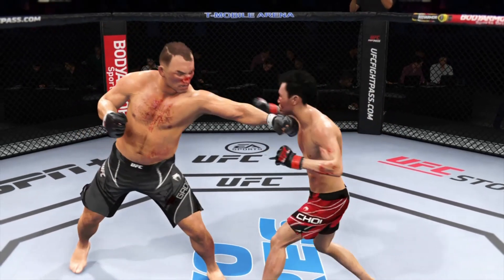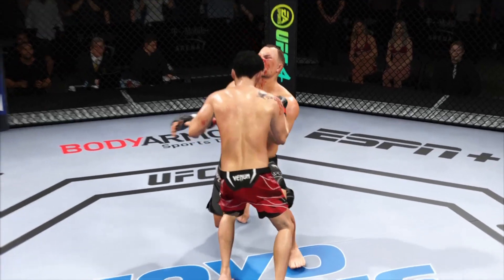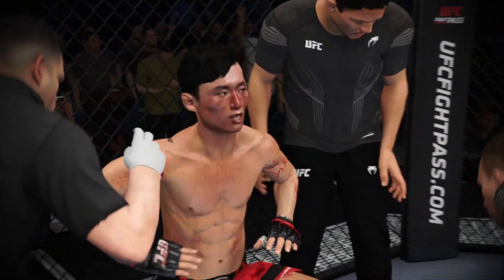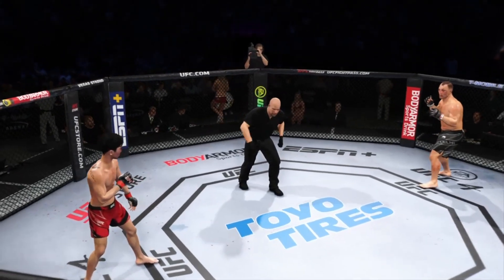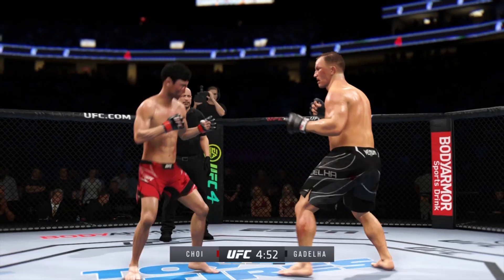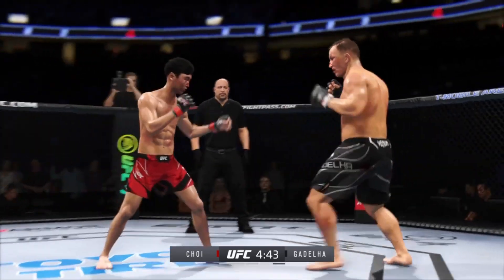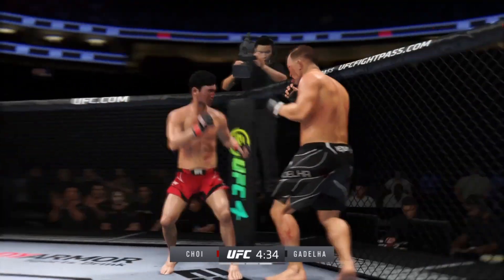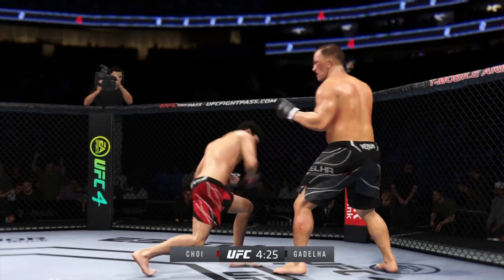They were both fighting very well, but when he landed this punch right here that sits his opponent down, it showed that the power is not equal — and if he can land, he does have the ability to damage him. Nice work. He's scared of you now. Round four underway. He hurt him in the last round with the same exact one — he's hurt.